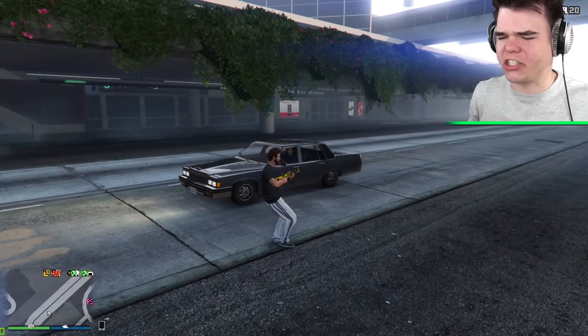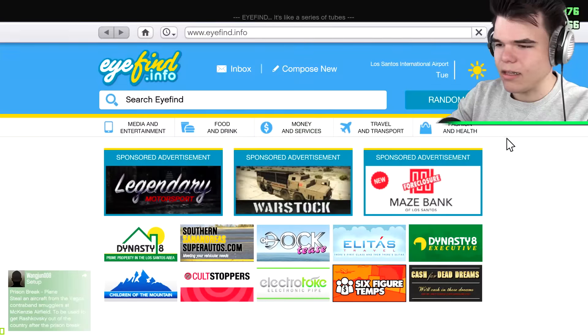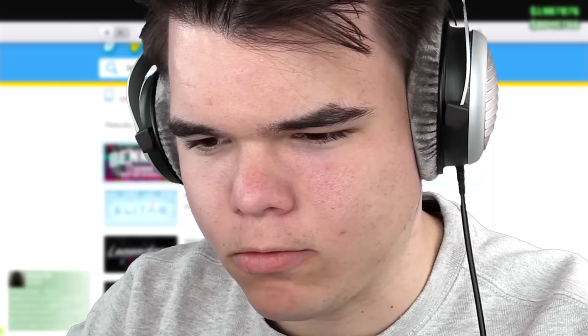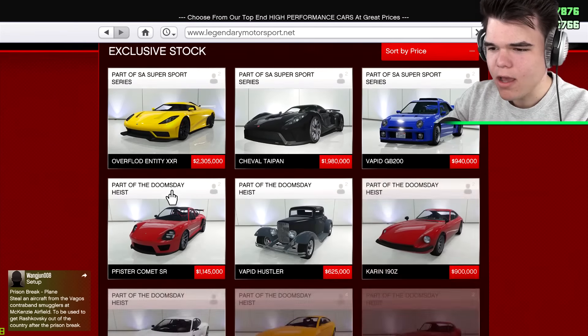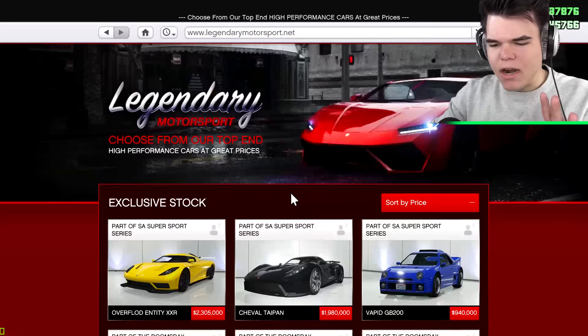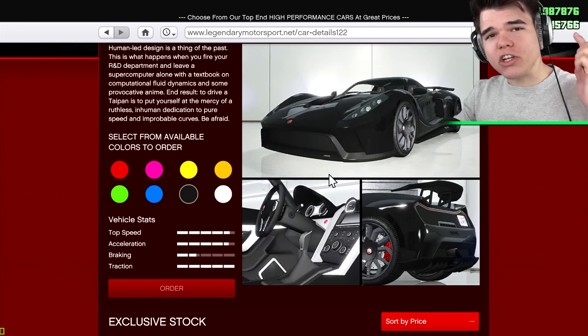This is going to be fantastic, guys. We're going to have such a good time trying to find out if these cars are, in fact, the fastest. So let's check out where we can buy them. Travel and transport, then we go down to Legendary Motorsport. Now here we have the Overflood Entity XXR. This is like a version two of the first entity vehicle. Next to this entity, we have the Cheval Taipan. This is the vehicle that we're going to check out today. We're going to try and see if this is, in fact, the fastest car in GTA Online.